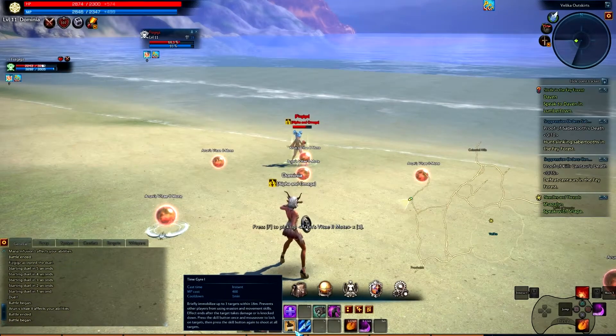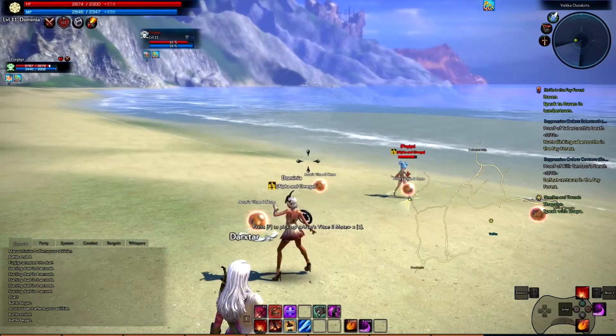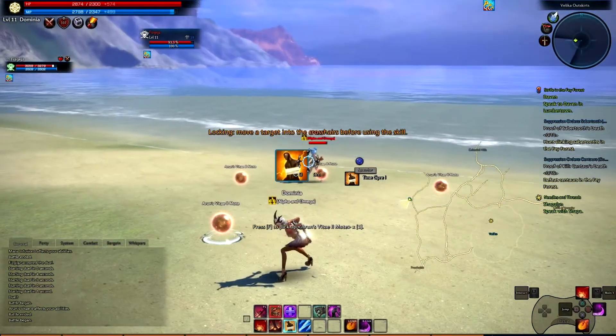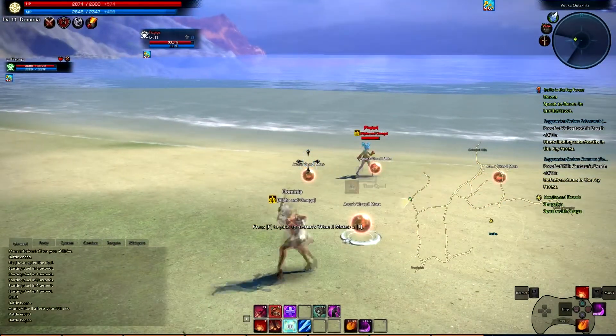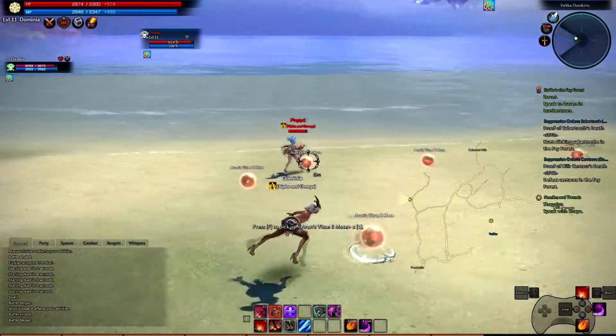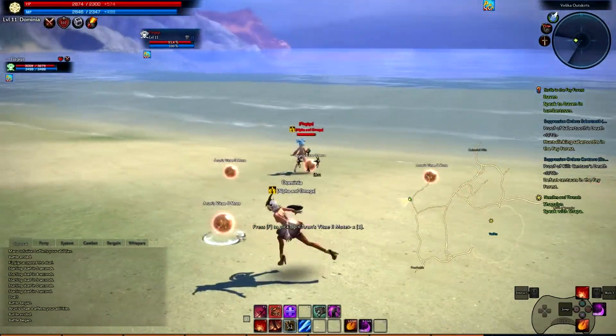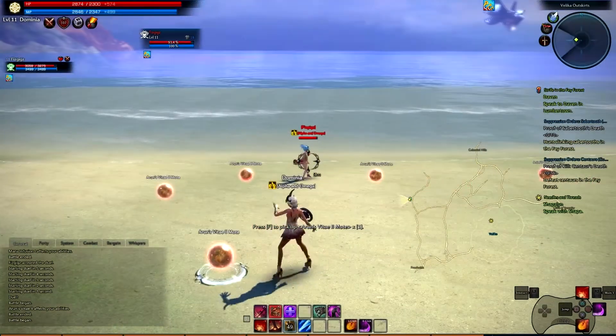The next ability is Time Geyer. It's one of the first lock-on abilities that you get. To demonstrate that, you mouse over the person you intend to lock on, and even once you've moved off of them, you hit space bar to channel it and they become afflicted. In this case, it's a minimal slow.